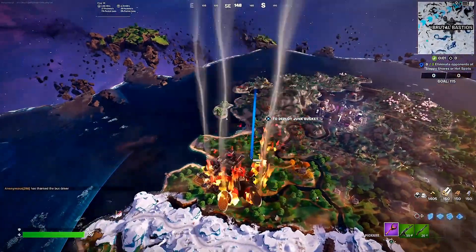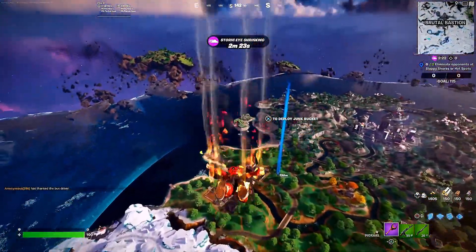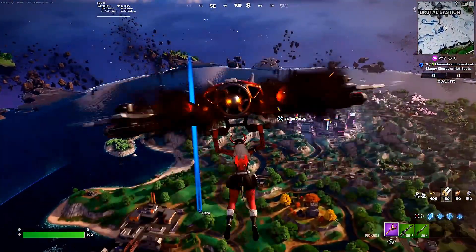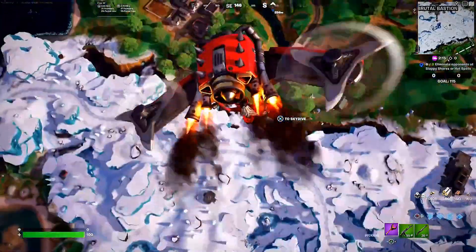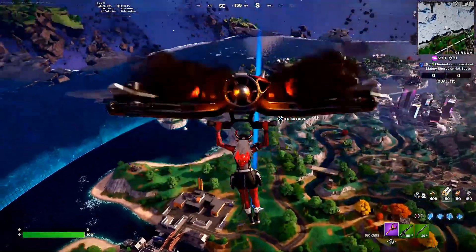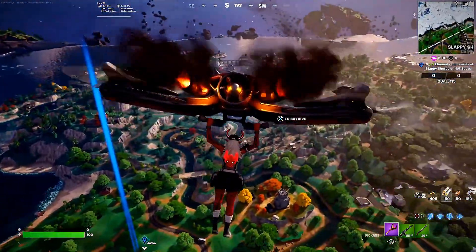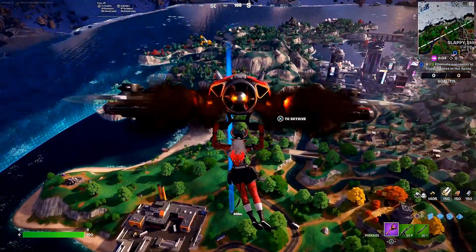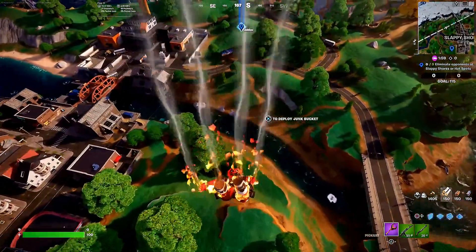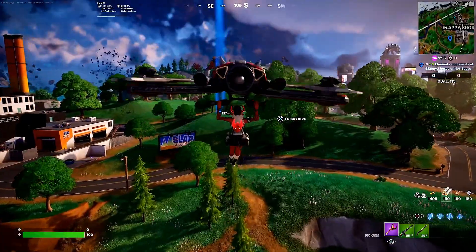Here we go diving on down with Desdemona — the flames look quite good, I love the whole look we have going on. We deploy the Junk Bucket — there we are. Seamless colors, everything ties together really nice — same reds, same dark shades of gray and black. Love the chainsaw chain going on both sides.